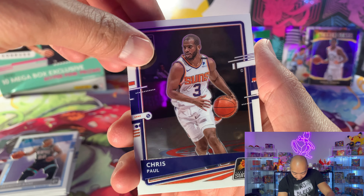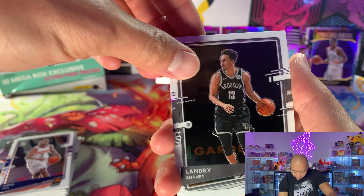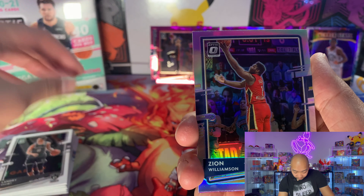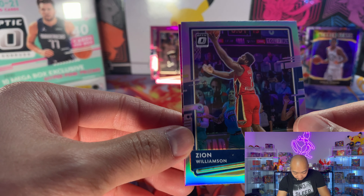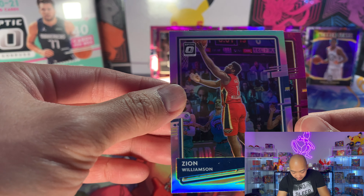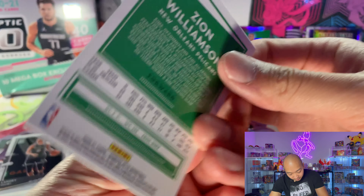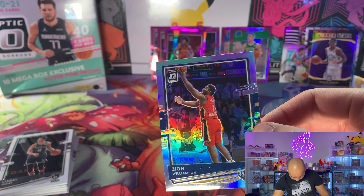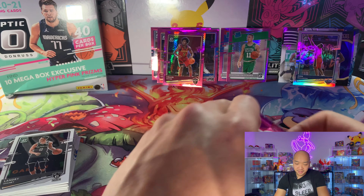Chris Paul. Shammett. Zion Williamson — is that supposed to be like a hollow or some kind of insert? Is this numbered? On the back, Colin Sexton. Nope, not numbered — just like a holo.